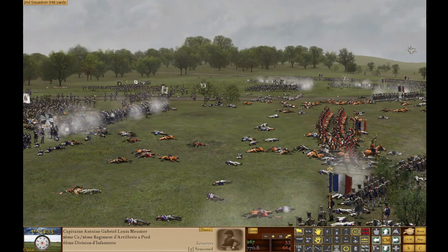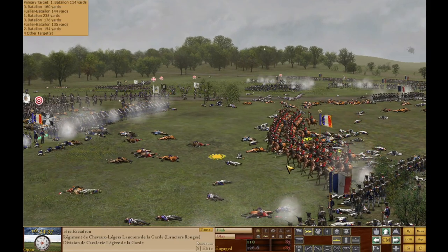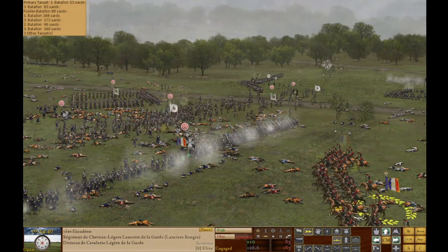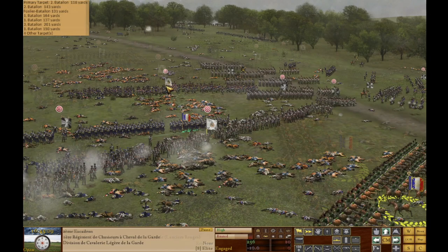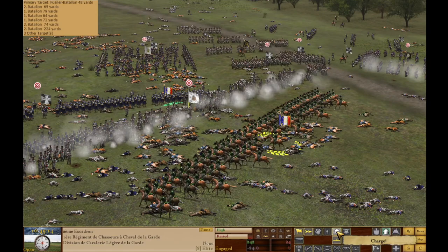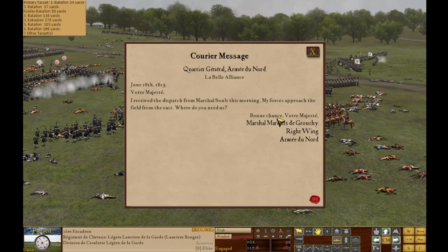It came at a hefty cost, though. More than 40,000 brave French souls were sacrificed on the field, the vast majority of whom fell victim to the horde of Prussian attackers from the east. That was a little bit of a surprise. Thankfully, Marshal Grouchy — another surprise.